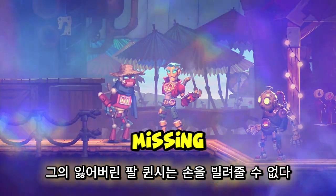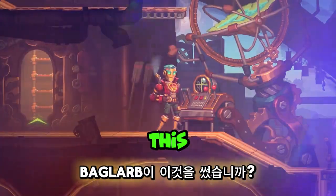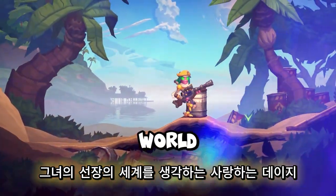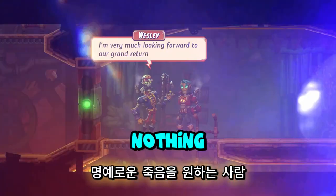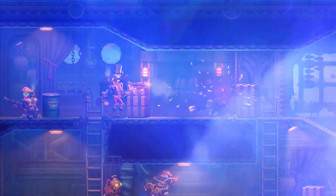However, due to his missing arm, Quincy can't lend a hand — come on, did Biglarb write this? — Quincy can't assist during missions and will have to leave it to his starting crewmates: the adoring Daisy, who thinks the world of her captain, and Wesley, a gentle bot who wants nothing more than to die an honorable death in combat. Life goals are important, I suppose.